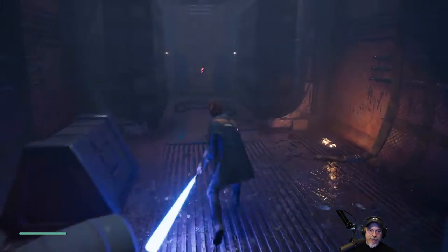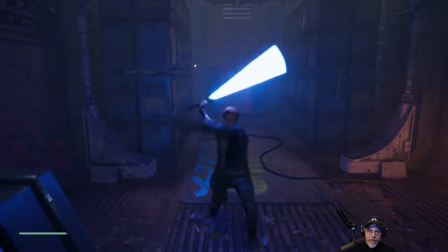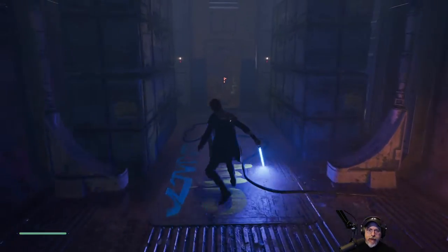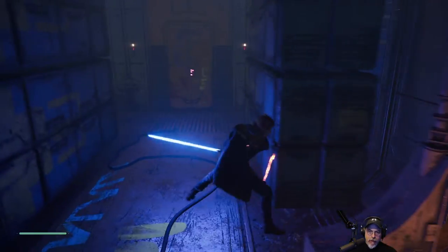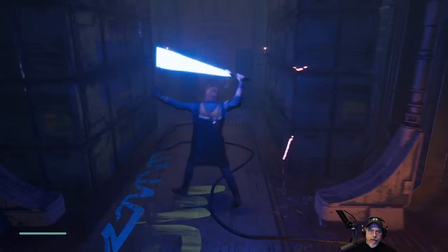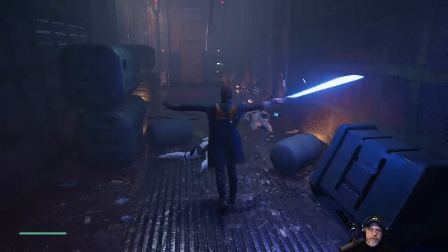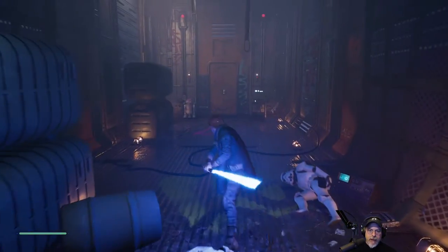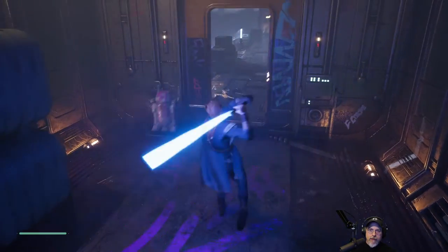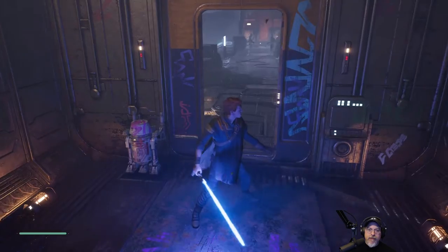We're about to figure out all of the attacks. That's cool - he's doing a backward attack thing. Like that. Must be combos. That's frickin' awesome. And this should be able to block incoming fire.